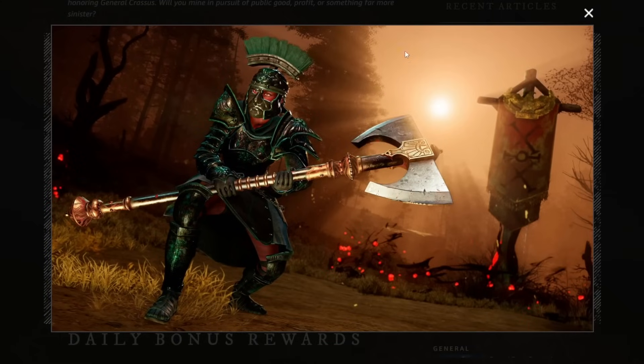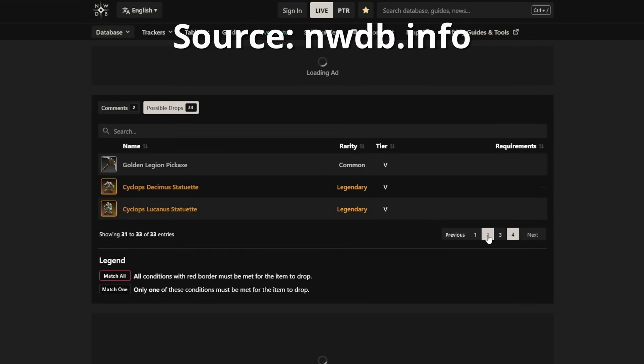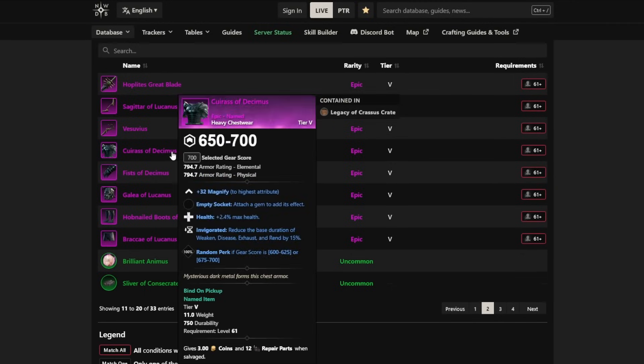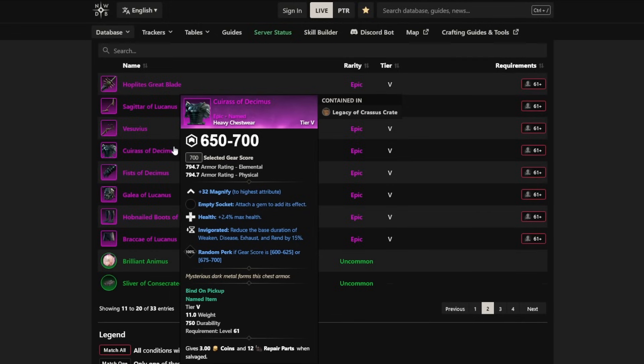This set mostly existed last year already, but they specifically mention that there's now a pair of trousers that brings the whole set together, which may not have existed last year. Looking at the loot table, the Bracket of Lucanus may be new. You may want to care about this set because it's one of the few full black metal style sets in the game, which looks very nice in certain transmog combinations.